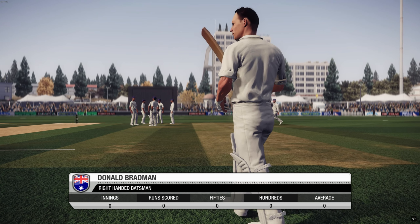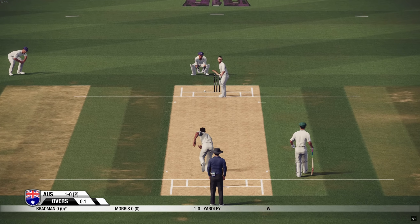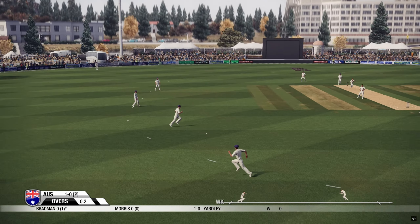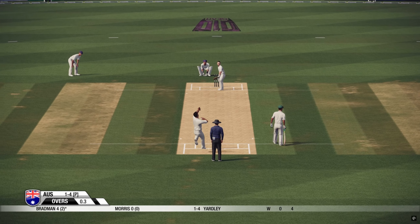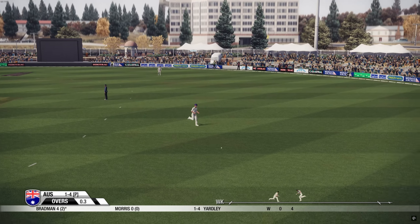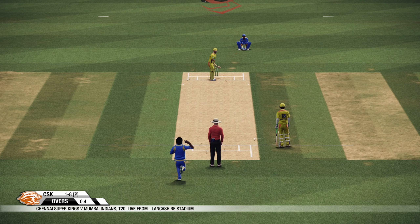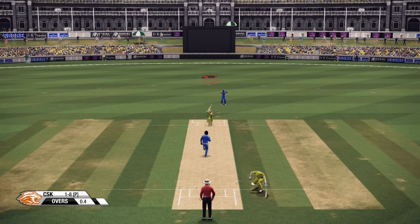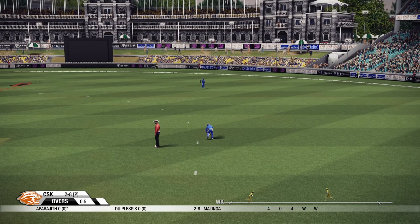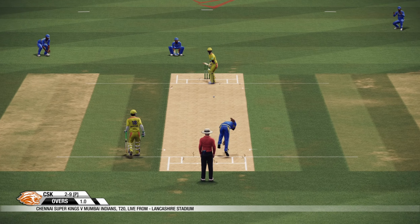And finally, taking the top spot at number 1 is the game that started it all for Big Ant Studios — Don Bradman Cricket 14. This game is an absolute classic and even today it is still regarded as one of the best cricket sims ever made. Don Bradman Cricket 14 set the standard for cricket games and a lot of what makes Big Ant's later games great started here. The controls were revolutionary at the time, giving players full control over batting and bowling like never before. The pro controls were a game changer, allowing you to play a variety of shots with precision, and the bowling system was deep and challenging.